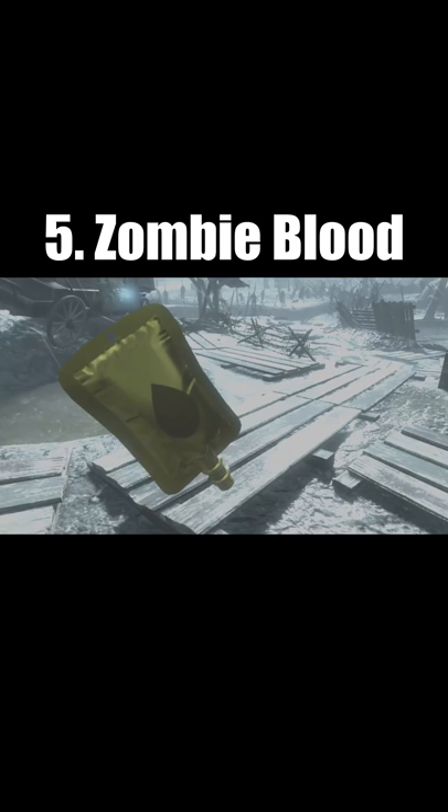Number five: zombie blood on Origins gives you a 30-second break. It's the equivalent of having an in-plain-sight — it disguises you from the zombies.